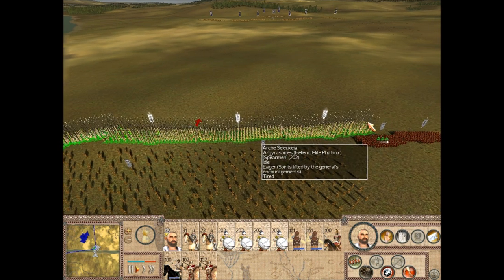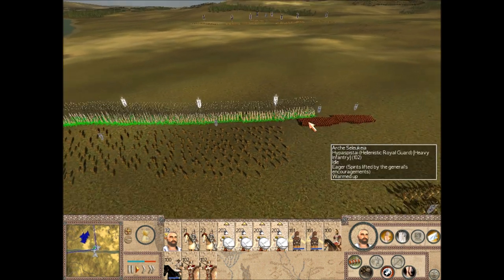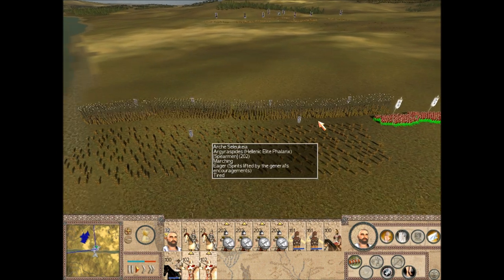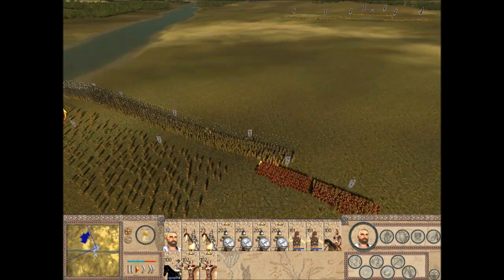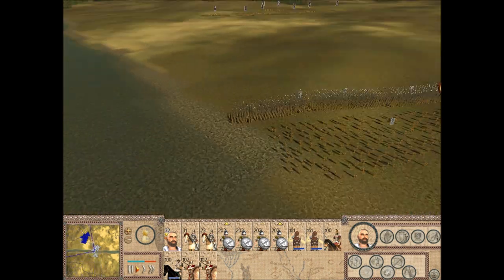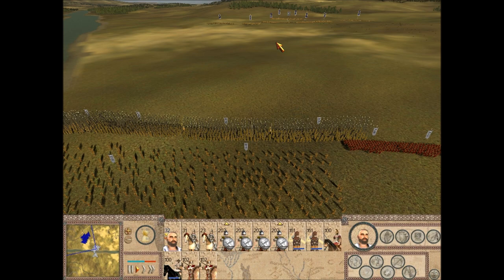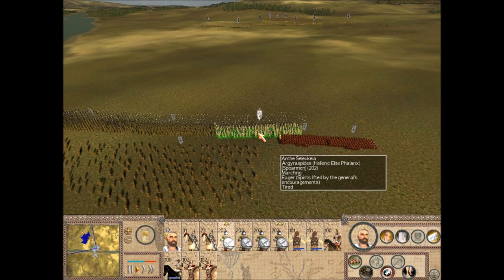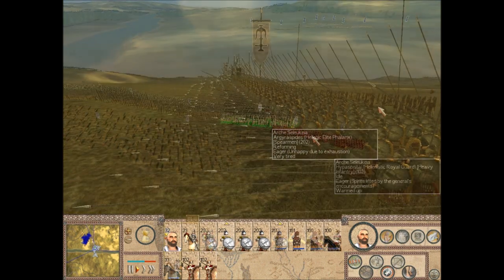You could say that he recreated the exploits and conquests of Alexander himself — all the way through Parthia, Bactria, then over the Hindu Kush mountains, reestablishing trade links with the peoples of the Punjab region. That's why he's been called Great by his contemporaries, because his feats were marveled at by both Europeans and Asians. He may not be as great as Alexander, but he was definitely a great general — one of the few truly great generals of the Diadochi era.